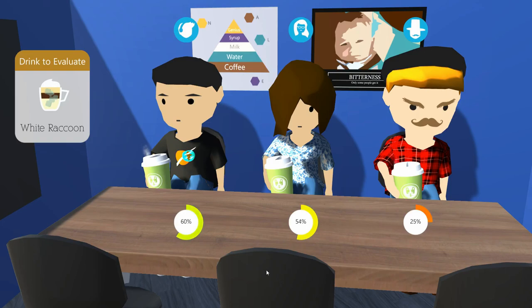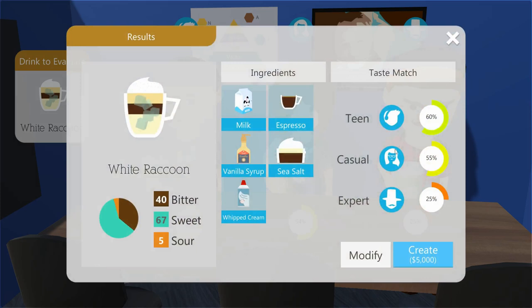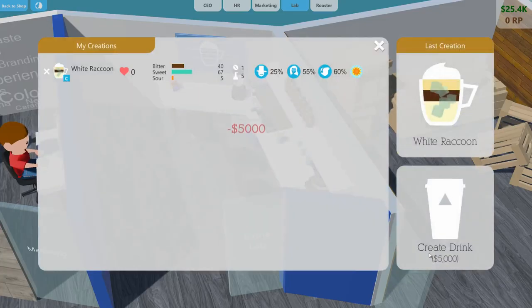The White Raccoon has pretty broad appeal — teens like it, casuals like it, but experts do not, which is understandable. I can target the teen and casual market and hedge out the experts, or just make sure I have other drinks on the menu besides the White Raccoon. We're creating it for five thousand bucks. Now we can put it on the menu and see how people like it.